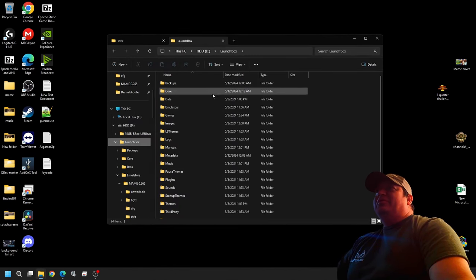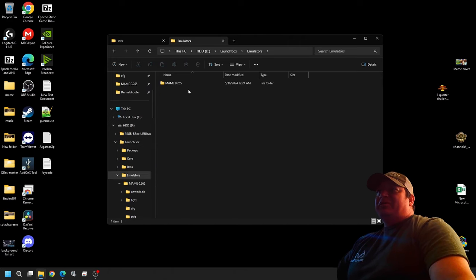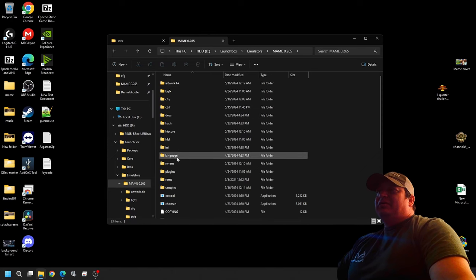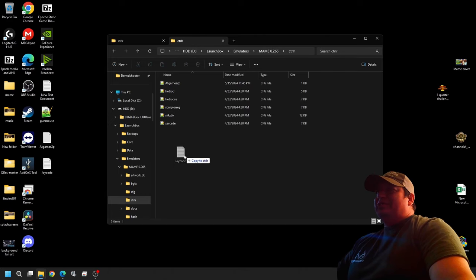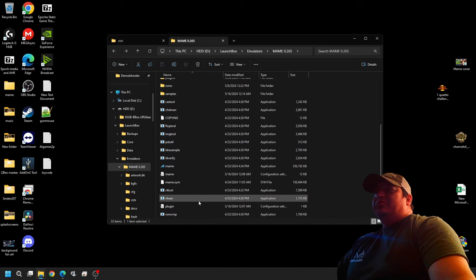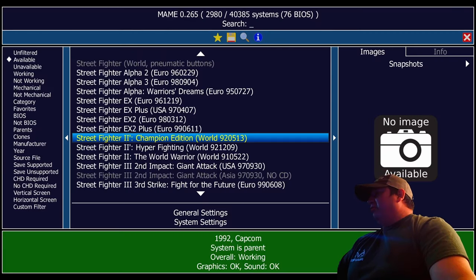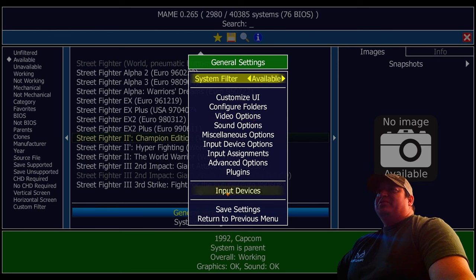Open your MAME folder. I have mine in LaunchBox, so if you followed the last video you'll go to your emulators, your MAME with 265, and find the folder called CTRLR. Drop your joy code file into there and then come back out. Now we're going to open up MAME to get our device IDs. Open the MAME UI, come into general settings, and from here we'll copy and paste. Come down to input devices.